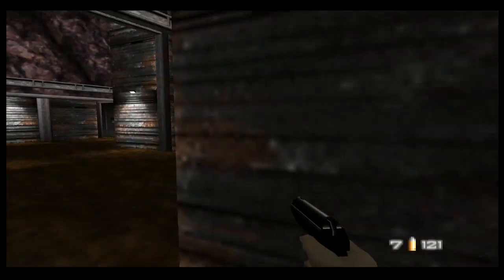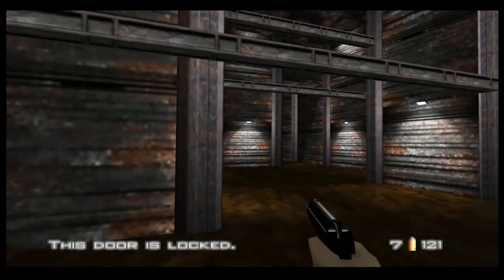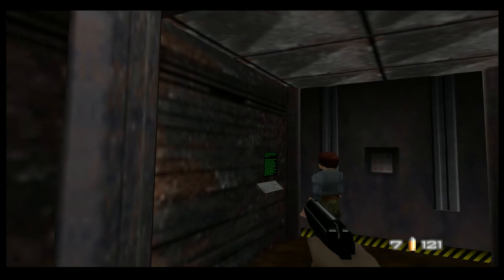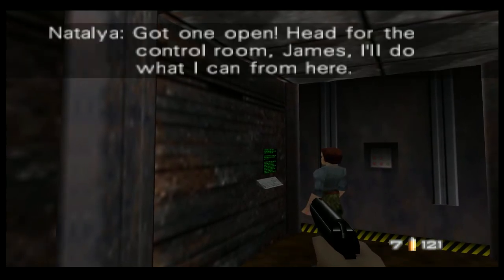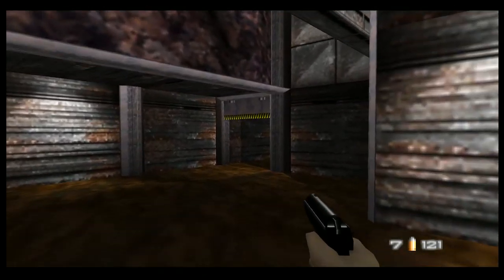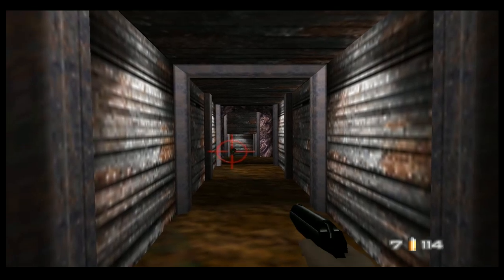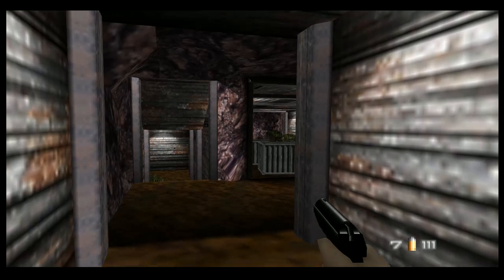She's going to open the door. I think this is the escape path later. The blast doors have been locked by the security computer. Got one open — head for the control room, James. So we don't have to babysit her until later. I don't know if enemy accuracy gets better or worse with range — I think it's worse.